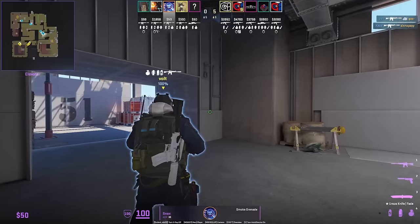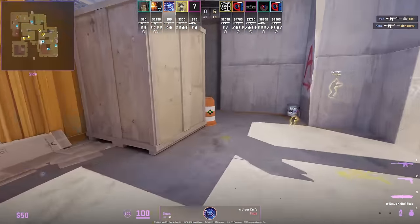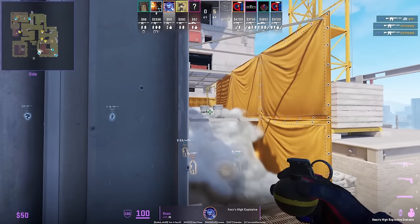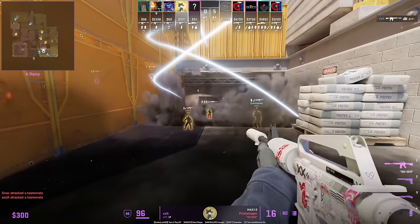Two important nades from Snacks: first, smoke yellow on the fly, come out with smoke cover to area 51, then break the T's top ramp smoke by aiming at that part of the bucket, left click throw. Snacks and teammates swing ramp and get the frags.